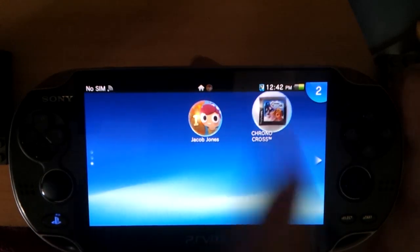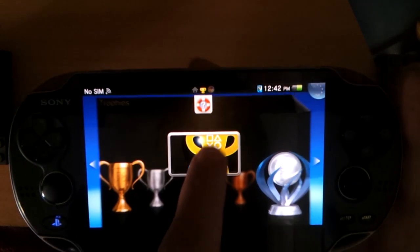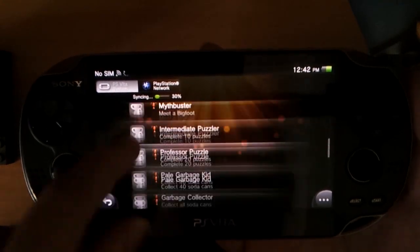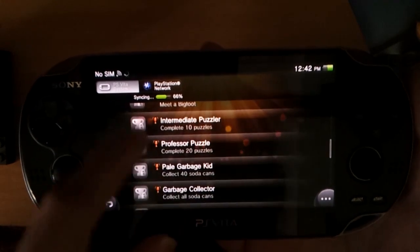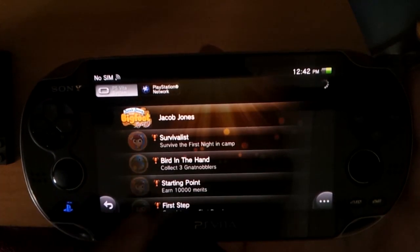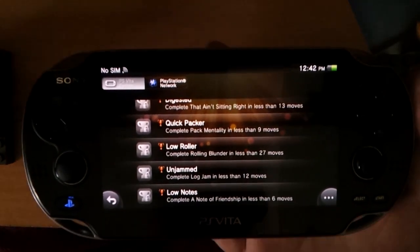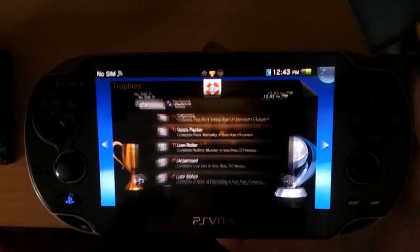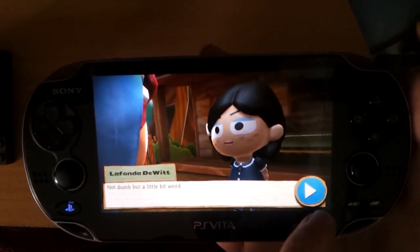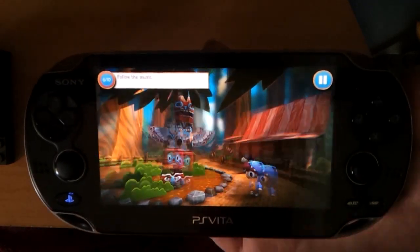Let's just have a quick look at the trophy set for this game. You get 40,000 merits, get all the merits, reach the airfield, meet a Bigfoot — that's progression. Complete all 20 puzzles, collect all the soda cans, collect all the birds, and complete certain puzzles in less than a certain number of moves. The game will tell you when there's actually a goal for that sort of thing.